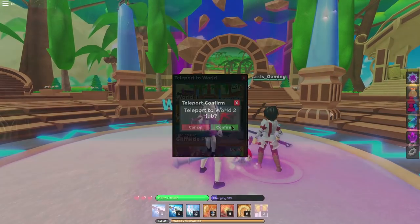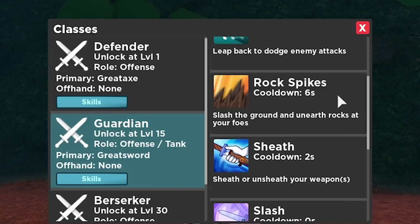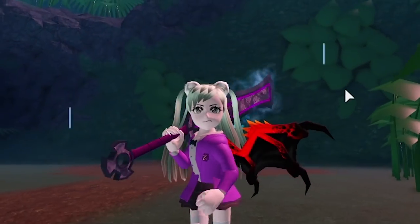Hopping into World 2 for the next class — the Guardian, which uses a great sword and is an offensive tank — literally the most tanky subclass on the Defender route. The first skill is Aggro Draw, cooldown ten seconds, which captures enemy focus onto you while you gain 50% damage resistance. Then Rock Spikes, cooldown six seconds, slashes the ground to unearth rocks at foes — the closest thing to a range skill. We also have Slash Fury, cooldown eight seconds, which launches multiple slashes forward. And the ultimate, Sword Prison — traps mobs and rains down great swords from above.